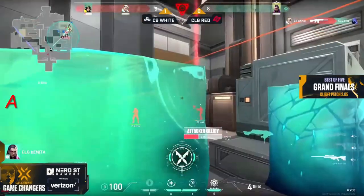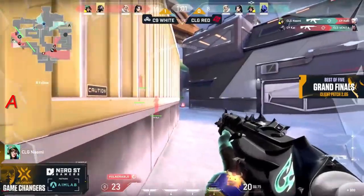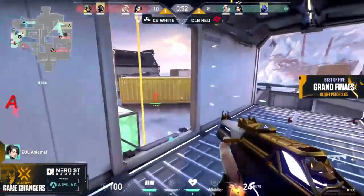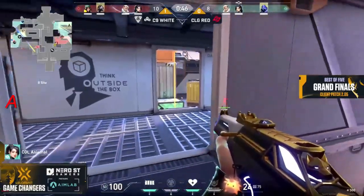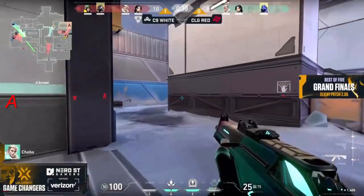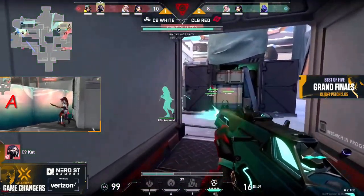Forcing a Killjoy ult down onto the ground — Rise pushes forward and it does not pay off. Katie knew exactly where Naomi was — she even saw the muzzle for a moment — but gets punished nevertheless. Cat makes it work and takes Naomi out as well. All of a sudden you've got a man disadvantage if you're CLG Red, but the spike is still not down with more than 40 seconds to play. Yin Su criticized some of these Viper plays from CLG — how are you feeling about it now? Are they pulling it out? Are they using it correctly?